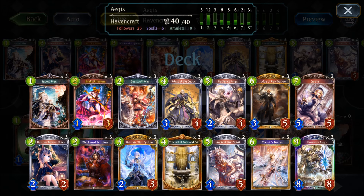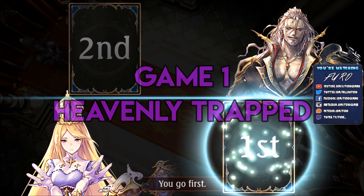All in all, the deck is performing really nicely for me. Nothing is more depressing for your opponent than dropping the Heavenly Aegis and then leaving him more or less helpless. So that's it for the deck presentation. I will show you some games now, and if you still have questions, please use the comment section. So, here we go.